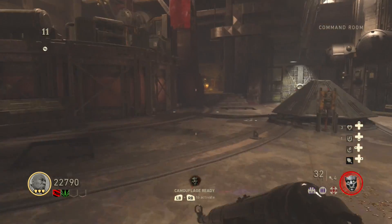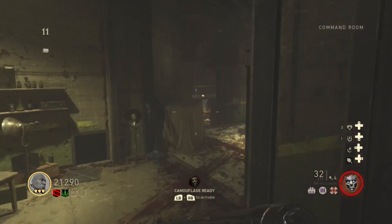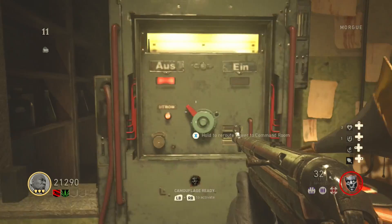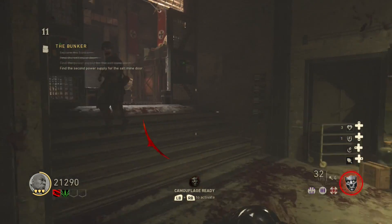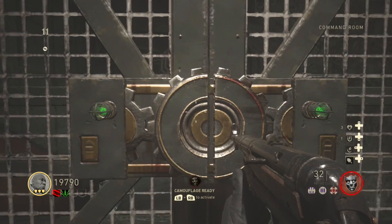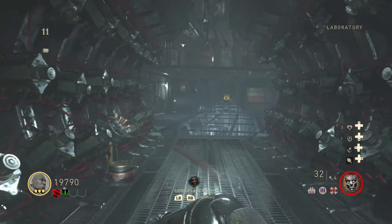You will now need to open 2 doors. Just kill some more zombies until you have 3000 Jolts. Open the door to the morgue and head through this path to find another power switch. Reroute the power and quickly head back to the command room and open the door to the laboratory. Head through it and up the stairs to reroute the power to the command room again.